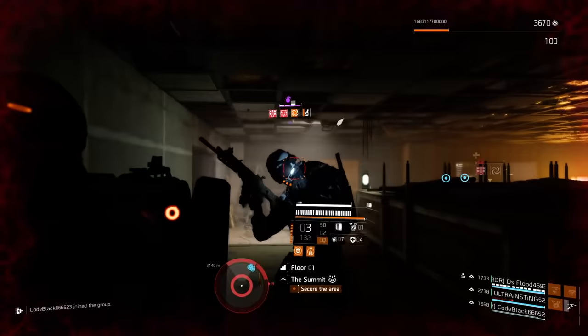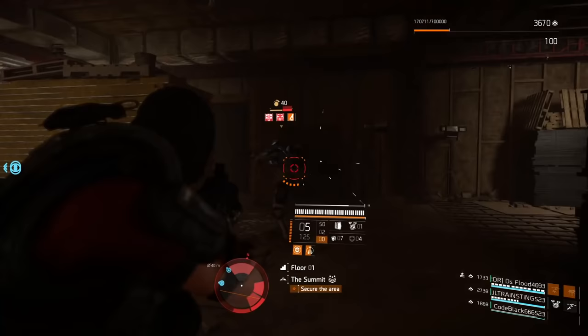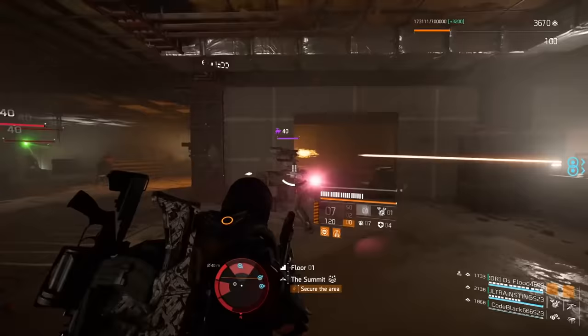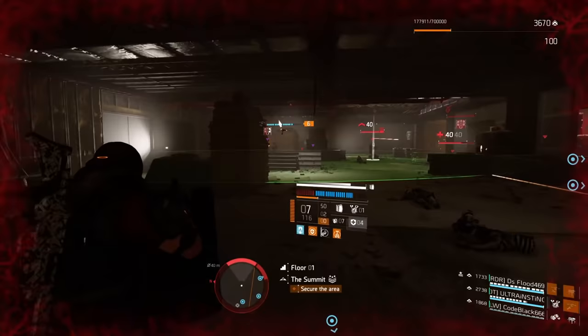If you feel confident with your survivability and have a good healer or a competent team, then swap to True Patriot — it is a better tank set in terms of what it offers in damage for your team. But honestly, I would start with Foundry Bulwark. This is my main tank build because I don't need to mess around with it and I don't need to change anything. If someone says, do you have a tank build for the raid? Yes. For legendary content? Yes. I don't need to switch stuff around. I just have it.